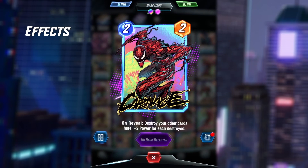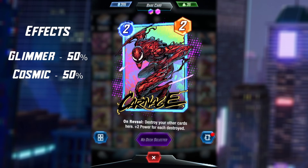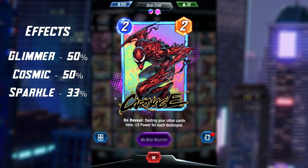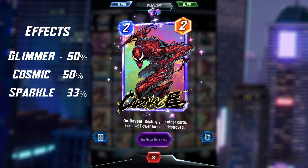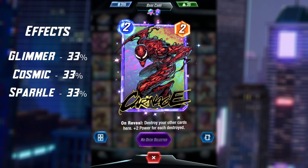The effects work in a similar way, but with slightly different percentages. The first two effects, Glimmer and Cosmic, each have a 50% chance from split two onwards. Then you have Sparkle, which like Ink can occur from split four onwards. But unlike Ink, it has a 33% chance and pushes the others to 33% also.